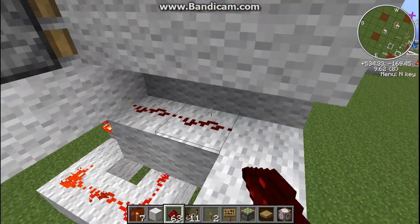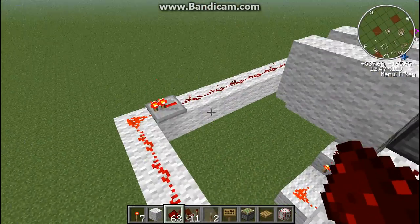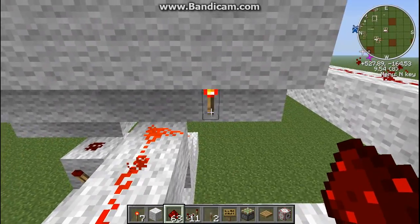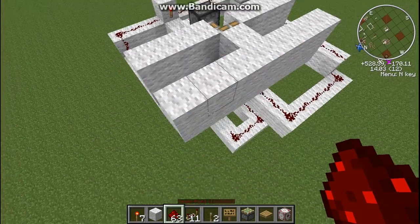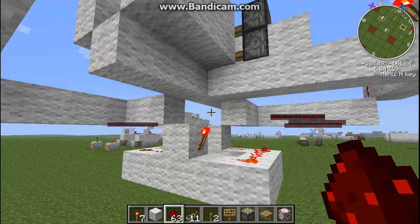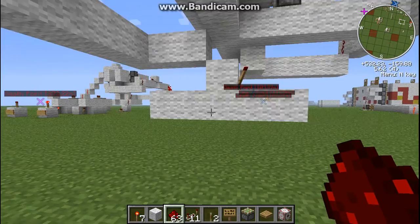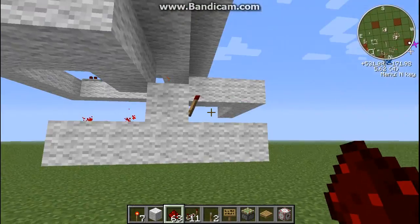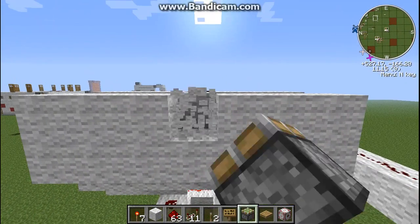Okay, wire it. And there's the door. So now here are the memory cells. Stand here and it'll say that; stand here and it'll say the other thing. Now we're going to place a BUD switch.